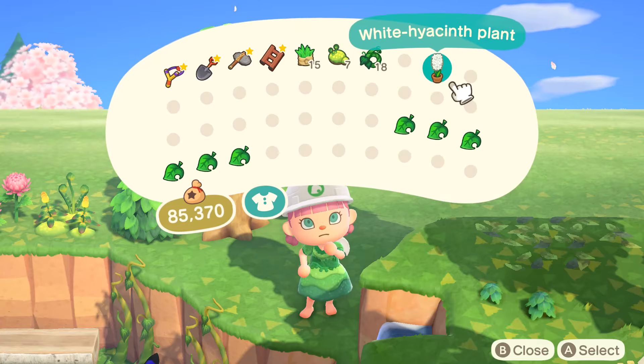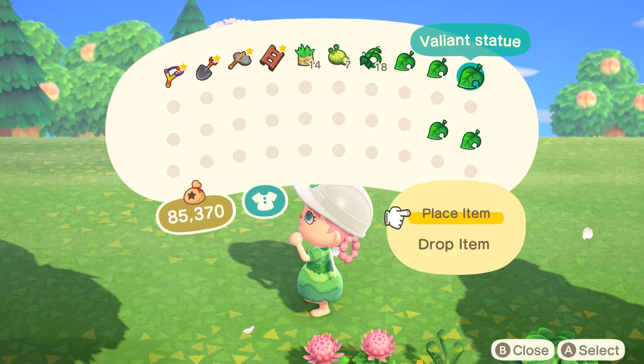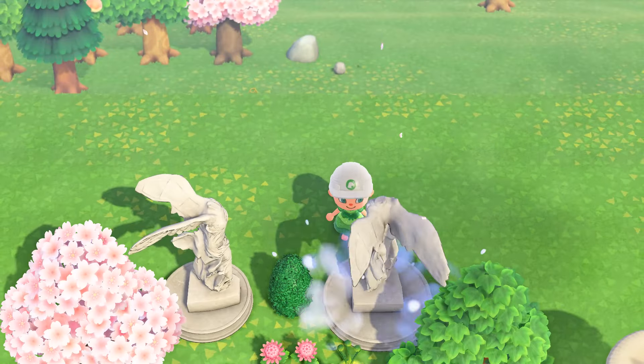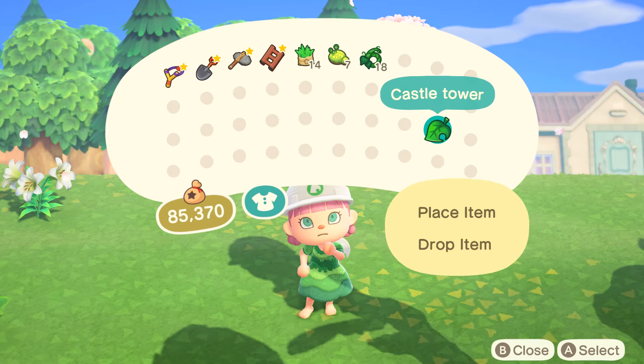Now I'm going back to finish off this back portion. I'm going to add some more trees, a mush parasol, some more custom designs, and the star of the show — the Valiant statues on each side. And to finish off this build, I'm going to add the castle towers to each side.